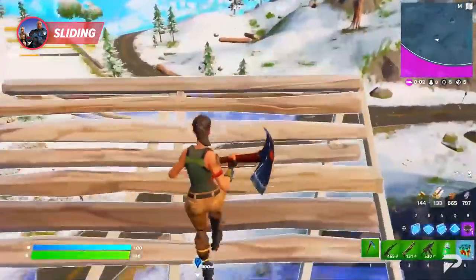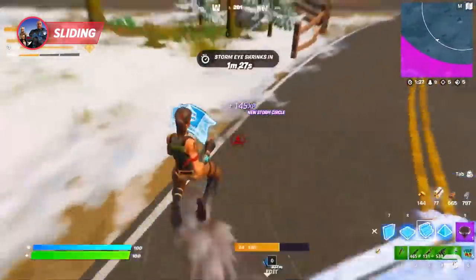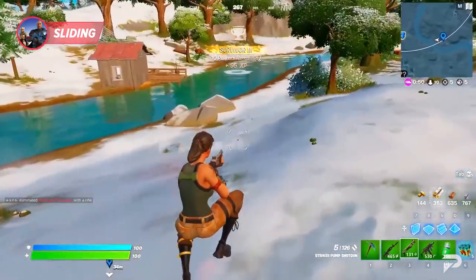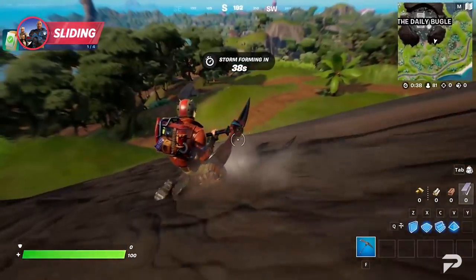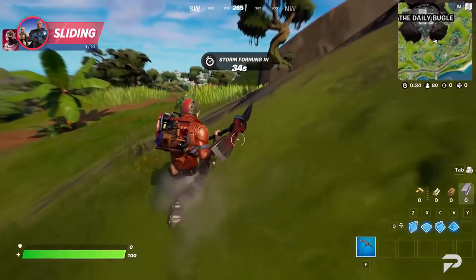When a slide is used on a slope, you don't lose momentum. Instead, you continue to slide until your character reaches a flat surface, which is going to slow you down. This is perfect for when you want to get up close and personal with an opponent for some aggressive play. Slopes are also a great way to cover distance and even escape the storm when the occasion arises.